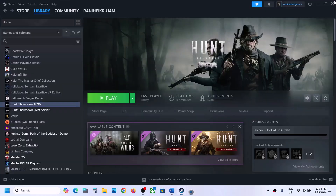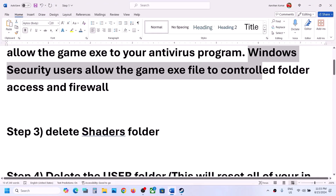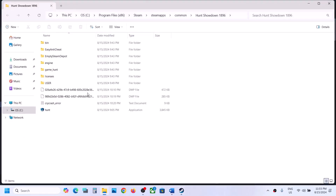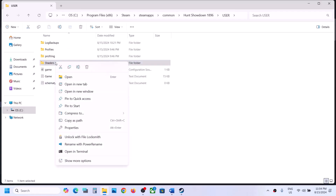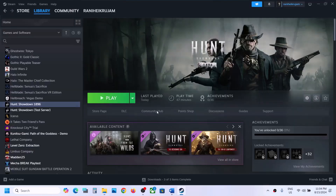The next step is to delete the Shaders folder. In Steam, right-click on the game, select Manage, and click Browse Local Files to go to the game installation folder. You'll see a Users folder — open it, and inside you'll find the Shaders folder. If you want, copy it first to create a backup. Then right-click and delete this folder, and launch the game to check.